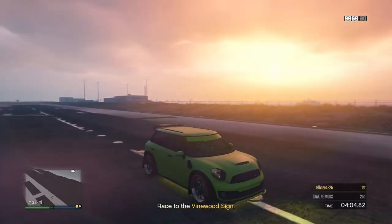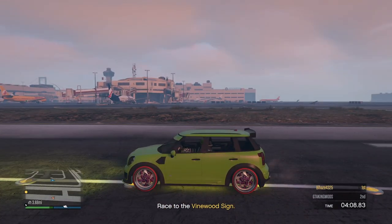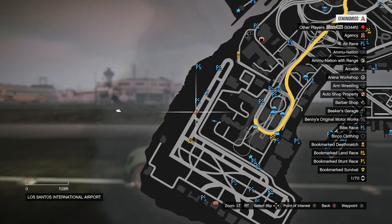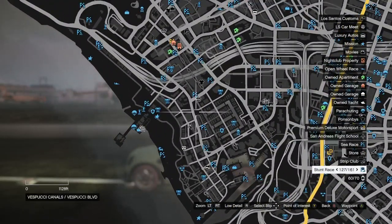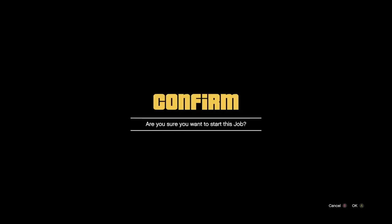When the car spawns, hold Y to respawn — that's triangle on PlayStation and Y on Xbox. You will spawn in with the car with the mods on it. From there, open up your pause menu, and this is where those jobs come into play. Start up any job on the map — that will cancel the sprint.